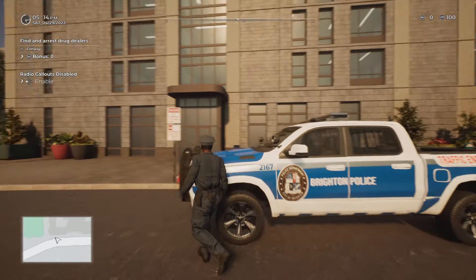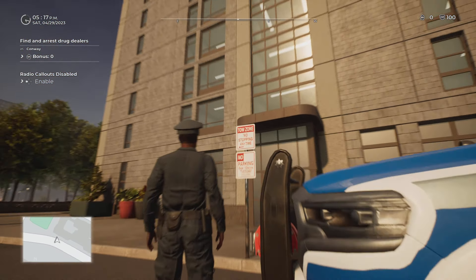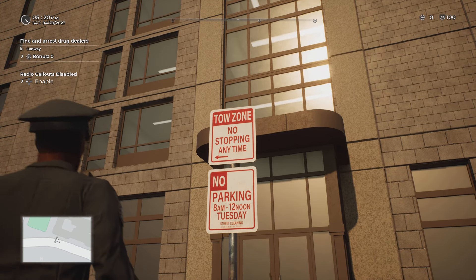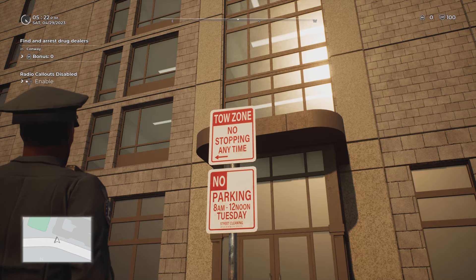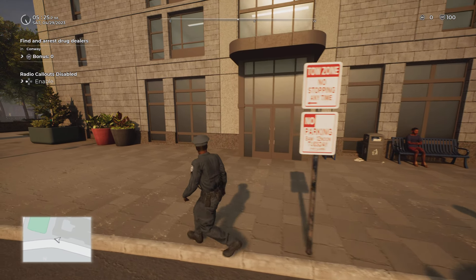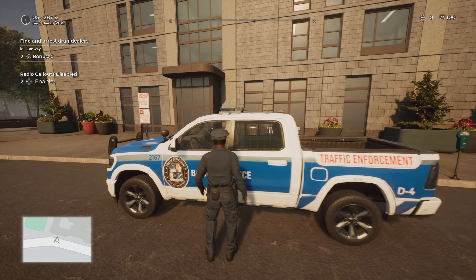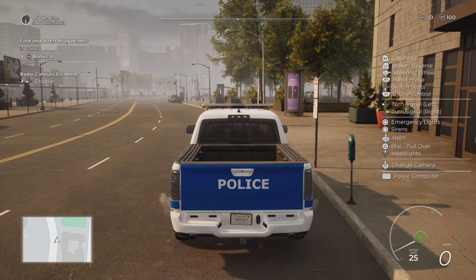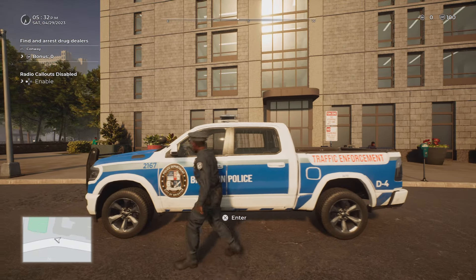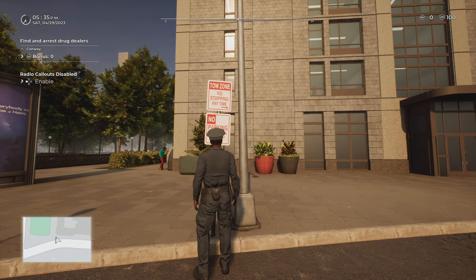This is another parking sign you'll see frequently throughout the game — it's a tow zone parking sign. When you see this, the sign on top says no stopping anytime, tow zone. Pretty much what it's saying is if a car parks anywhere past this pole, you can write them a ticket for parking in a no parking zone, and you can tow that car. You want to look for the adjacent sign where the zone ends.